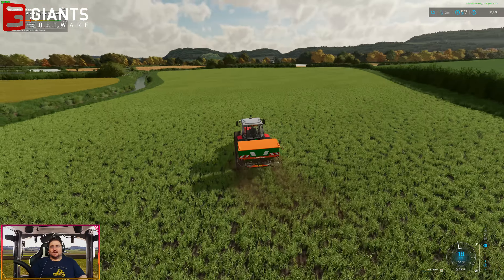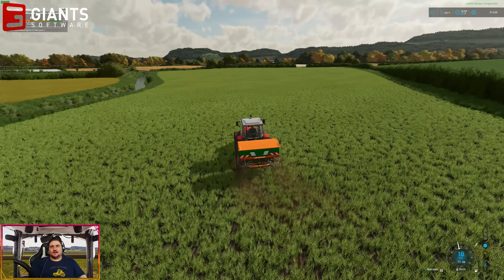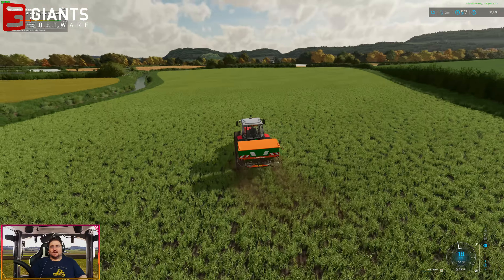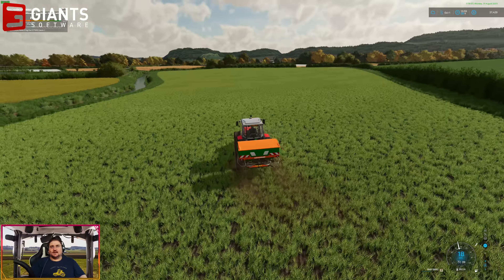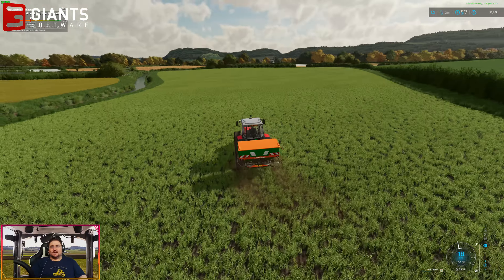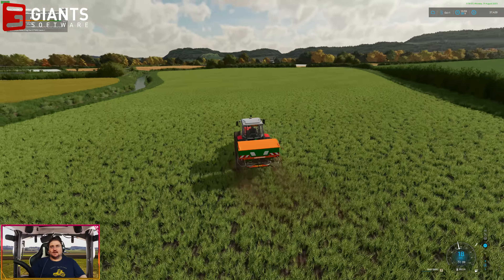Our barley seems to require more fertilizer than our canola. With precision farming, different crops have different nitrogen requirements — some will require more fertilizer than others. As I mentioned in my intro video for the series, some crops don't use nitrogen at all but actually increase the nitrogen value of the soil, meaning they actually put fertilizer into the ground. So you don't want to be trying to fertilize them and put in additional fertilizer, because they're going to do it themselves.